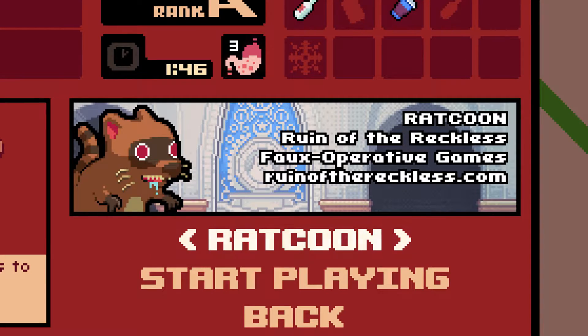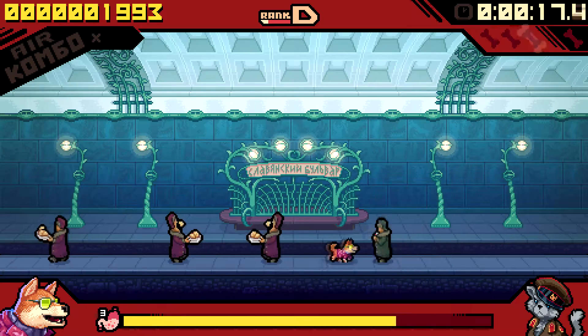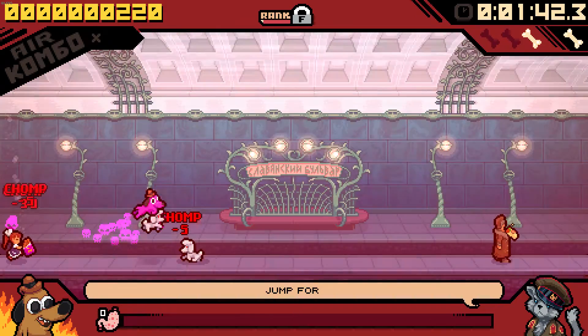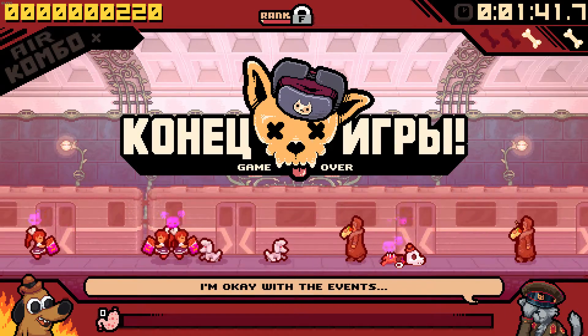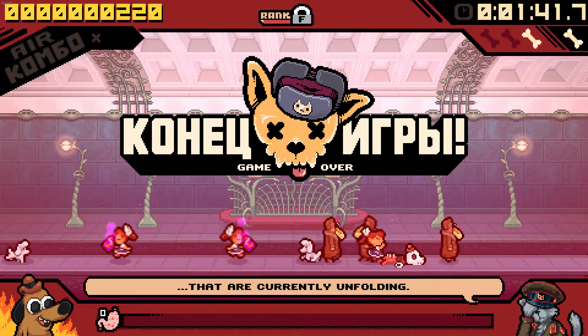The game also features 12 different characters to play as, a vast majority of whom are from various other indie games, such as Valhalla, Ruin the Reckless, and even Nidhogg. And there's Question Hound, a.k.a. the This is Fine Dog from Casey Green's Gun Show comic, which is an absurd pull, but a well-appreciated one.